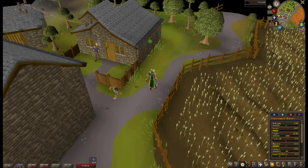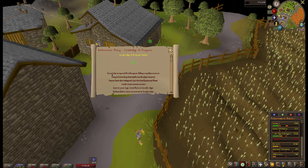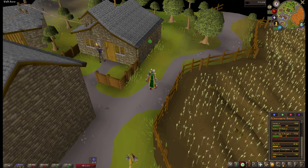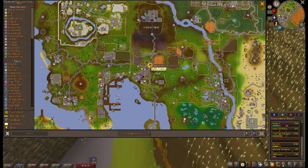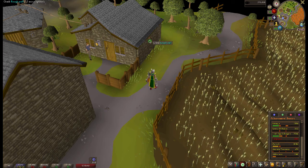For the first Lumbridge and Draynor diaries task, you need to complete a lap of the Draynor Village agility course. It's very easy — just come to Draynor Village right here, and you will see an agility icon. All you need is level 10 agility.